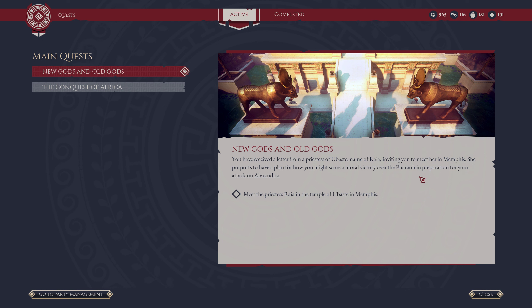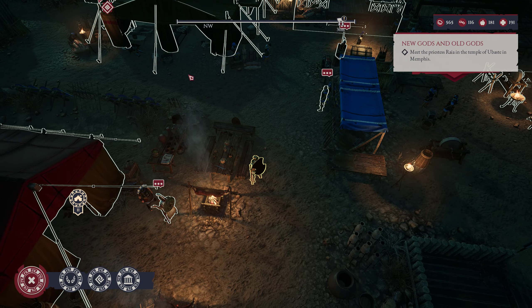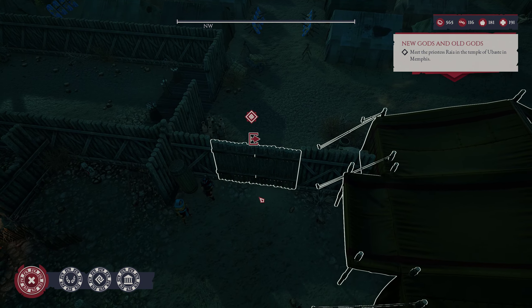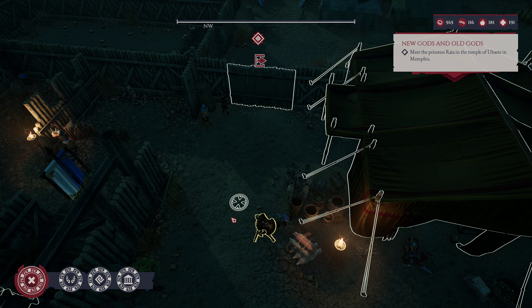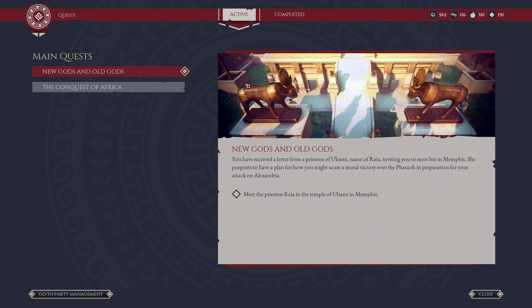New gods and old gods. It says complete all main quests to finish campaign. So am I like... I don't get it. Am I real close? New gods and old gods. So I wonder if that is... Yeah, it's telling me to go out. So if I am 12 of 12, I don't even know how I'm 12 of 12.